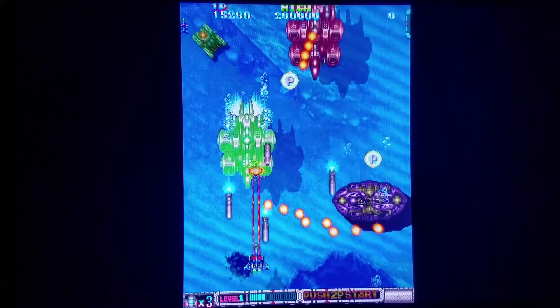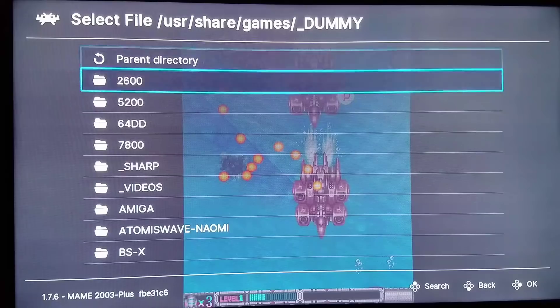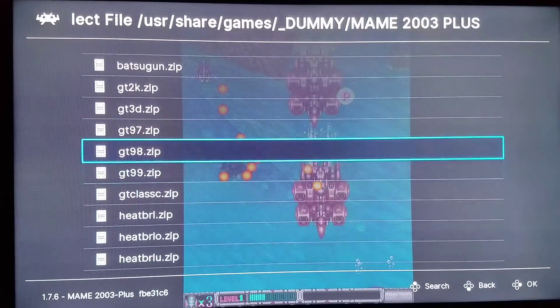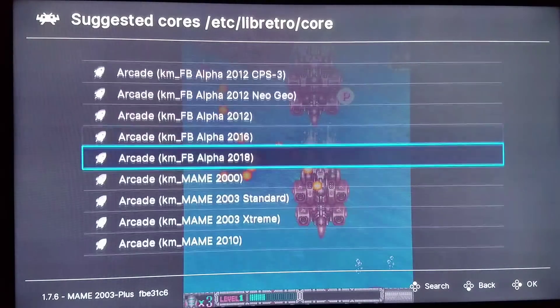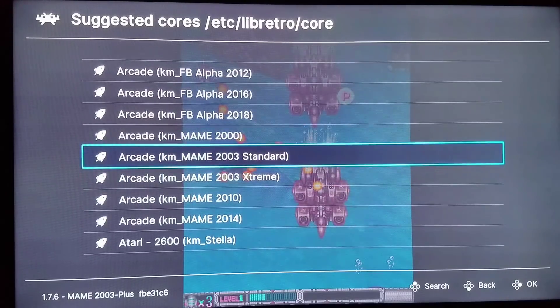I should probably try to load the same game on MAME 2003 Standard so you'll see the difference between these immediately. I'll go to load content, start directory, dummy, just so you can have a little bit of a sense of how this game used to run. I'll load it with MAME 2003 Standard, which doesn't have it quite fixed up just yet. Standard has more stable code, whereas Extreme and Plus go into more experimental code. So we're going to load it with Standard right now and do a comparison between what we just saw in MAME 2003 Plus.